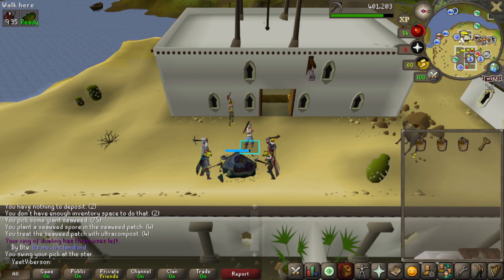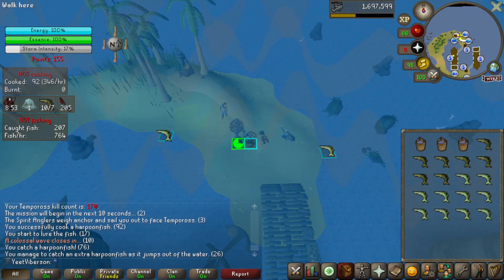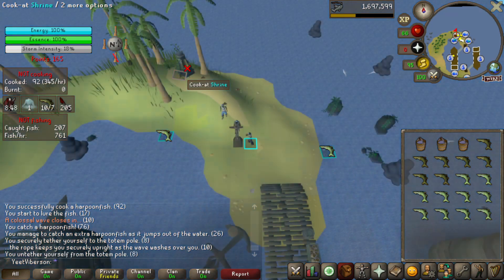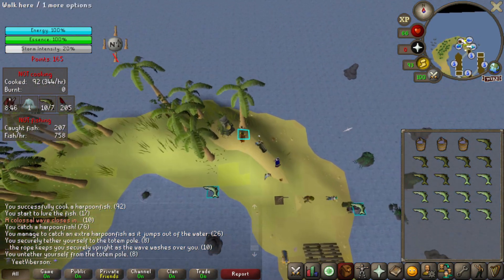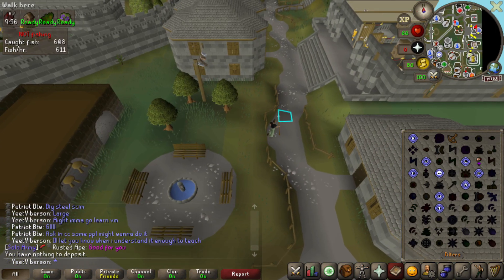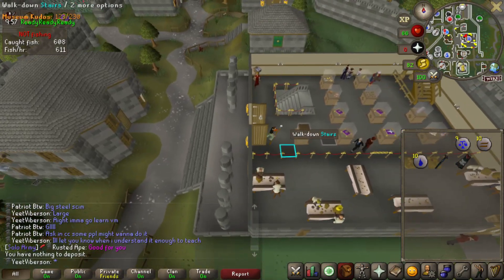Found a shooting star on the way to Tempoross — might as well hang out here for a bit. Not sure how common knowledge this is, but at Tempoross, wearing the spirit angler outfit works as a rope, so you don't have to bring one anymore — frees up an inventory slot for more harpoon fish.